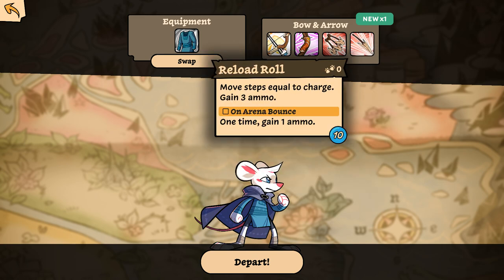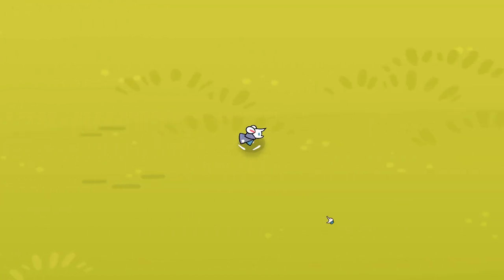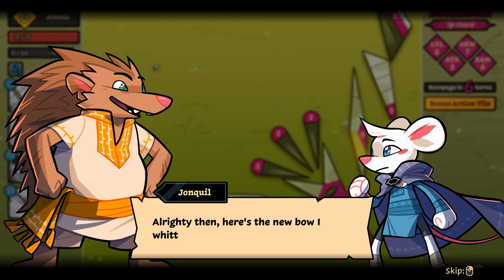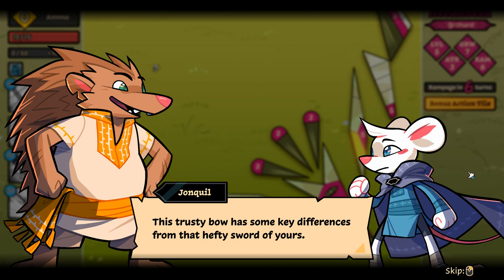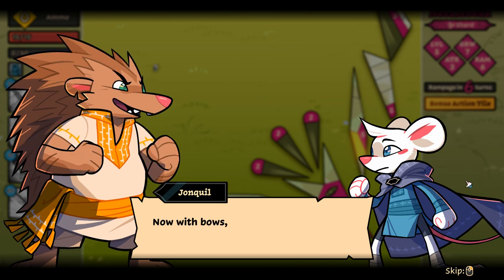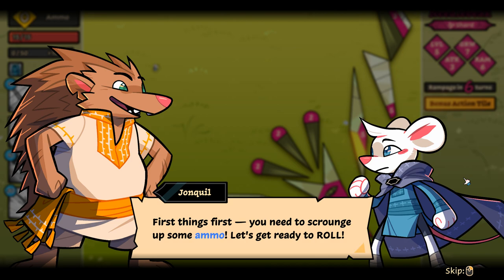So what do we got here? Move steps equal to your current charge. Game three ammo — one time on arena bounce. So is that like off the wall, maybe? Fire arrows — apply essence. Let's just get in here and start messing with it. 'Here's the new bow I just whittled up for you — let me give you a few pointers.' That's not a very specific pun. 'This trusty bow has key differences from that hefty sword of yours — using up all that sword-swinging energy really tuckers you out. With bows on the other paw, you gotta set yourself up for future success. First, you need to scrounge up some ammo.'